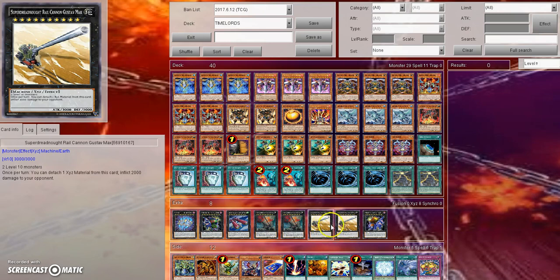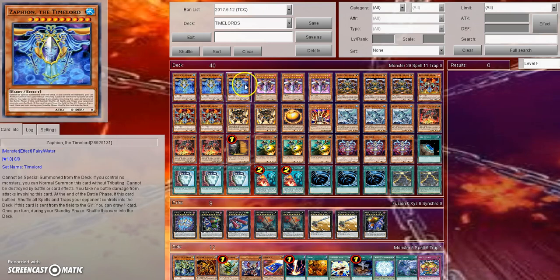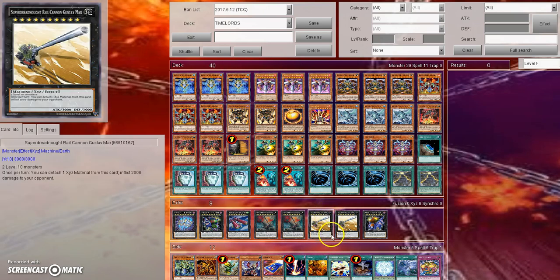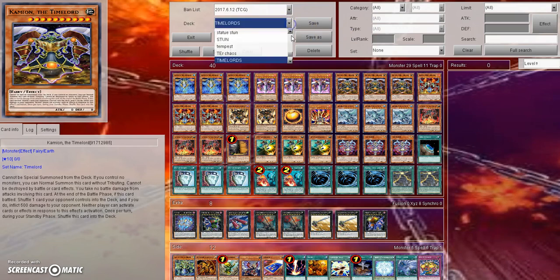However, they are still good for the rank 10 plays they can make. Let's say you drop two of them — you can swing with Meta Ion, use its effect, then in main phase 2 make a Gustav Max and deal 2,000 damage. This is good in Chainburn because depending on your burn build you can side deck the Meta Ions.